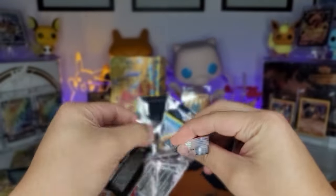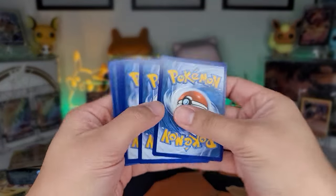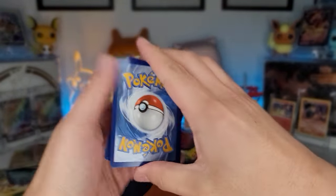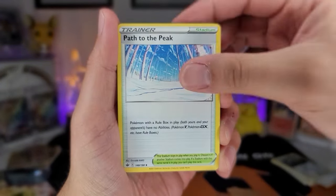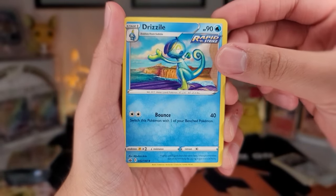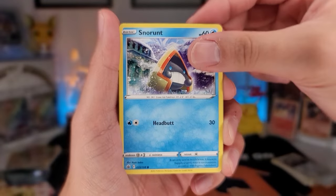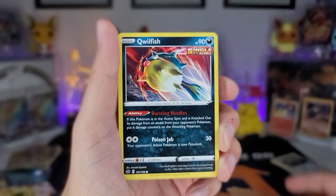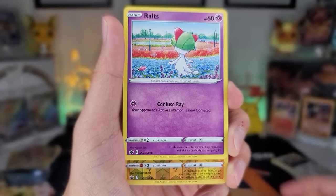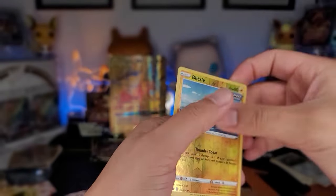I want some VMAX alternate arts — something. Dark energy, impact energy, path to the peak, drizzle. Snorunt, Caterpie, Weedle, Qwilfish, Rowlet, reverse holo Blitzle, ending on holos again. I'll tell you already, man — this box. Alright, we have Vivid Voltage — come on, Pikachu, anything.